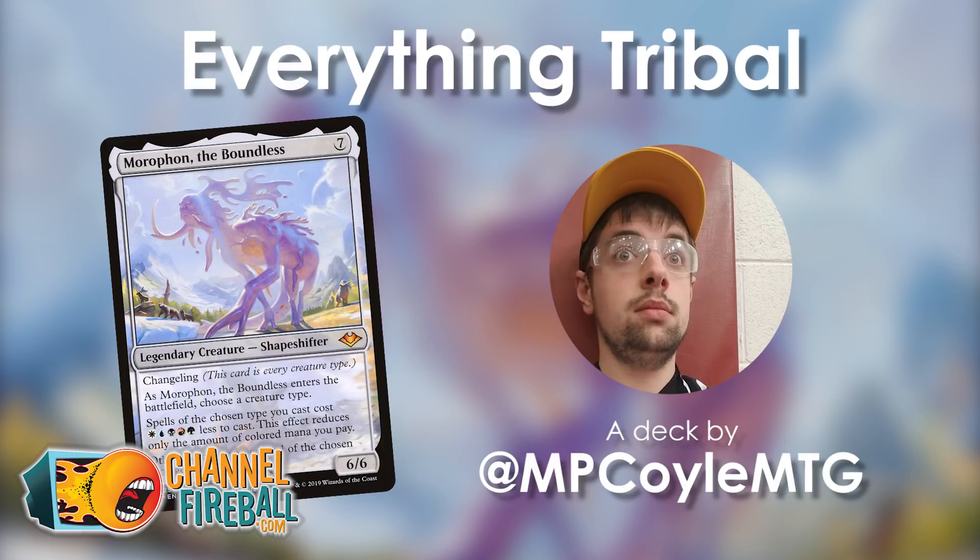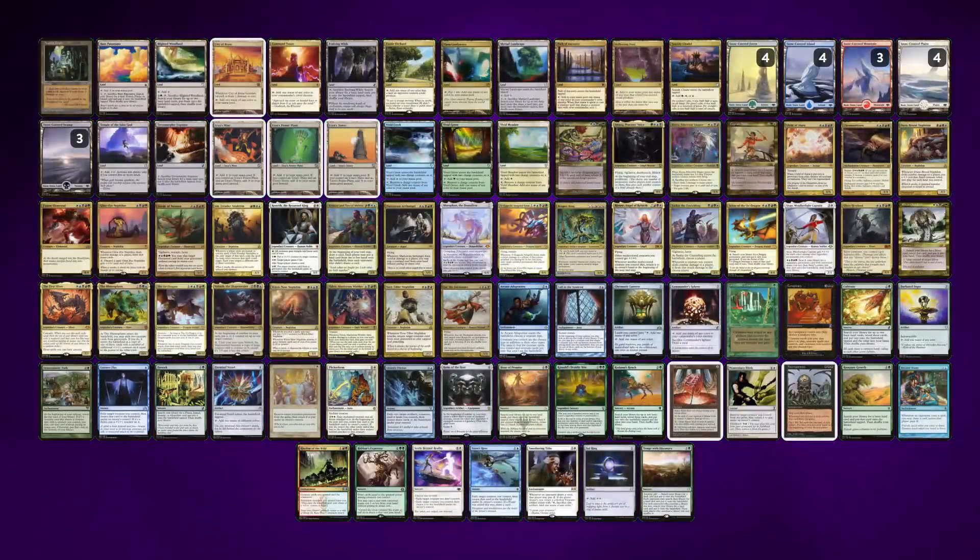Time for a 5-minute deck tech, and this time it is with Morophon the Boundless — the catch-all commander for cast-off creature types. But we're not interested in a specific creature type here. MP Coil MTG sent in an everything tribal list where these creatures don't necessarily have a type in common, but they have mana costs in common.